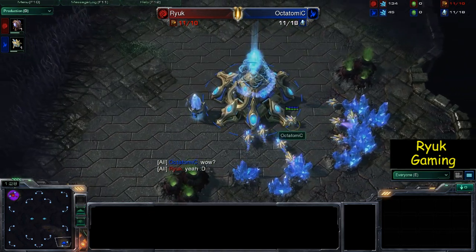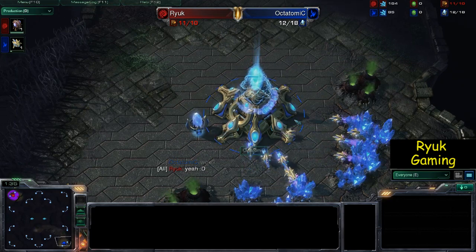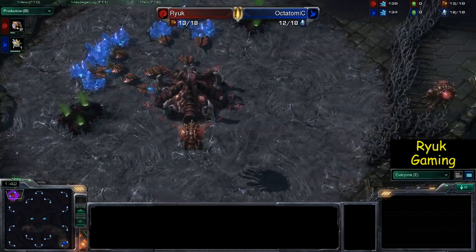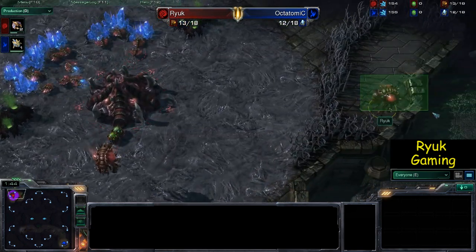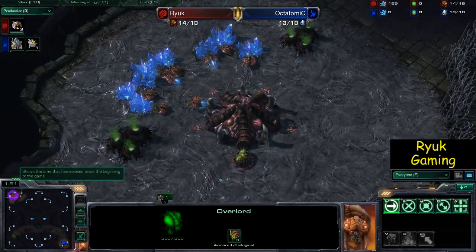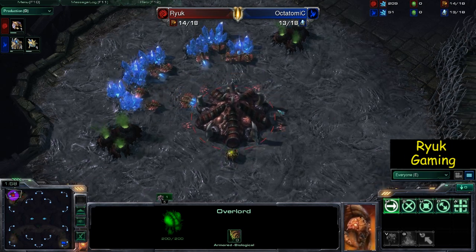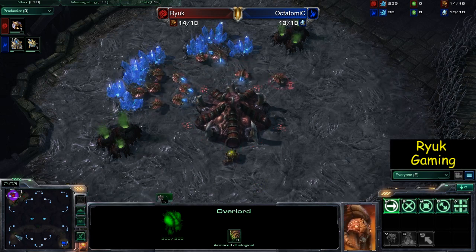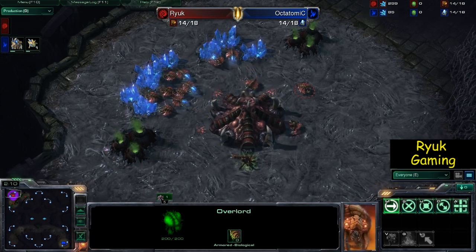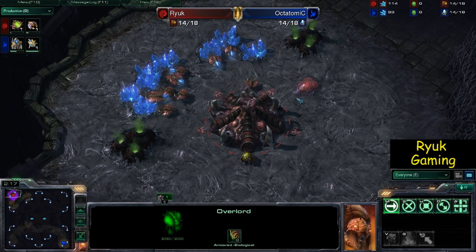I'm not too sure what the Protoss is going to do — obviously I know what he does because I've played the game, but I'm just going to see what happens as this game develops. One thing I will mention is I was really late on sending my overlord; it sat there for a good couple of minutes in real time, at least a minute and a half. He's gone for an early scout on nine, which is pretty standard for Protoss. Some people do it after their gate, some after their pylon — it's personal preference really.